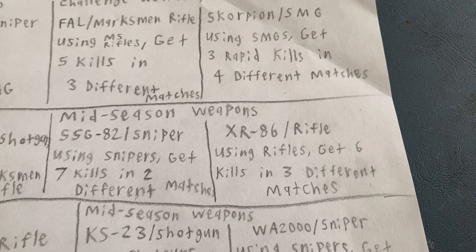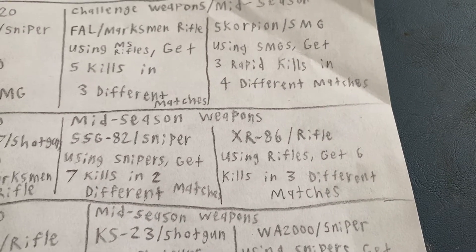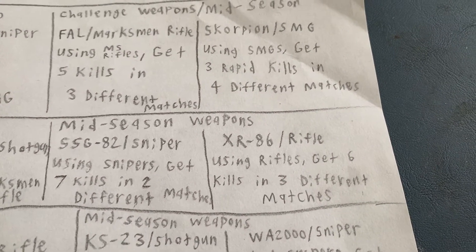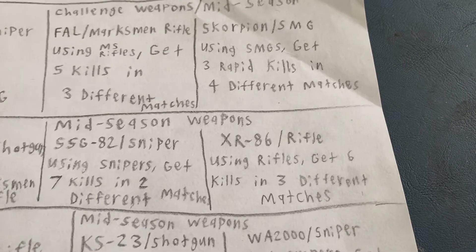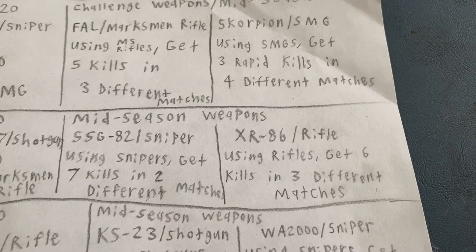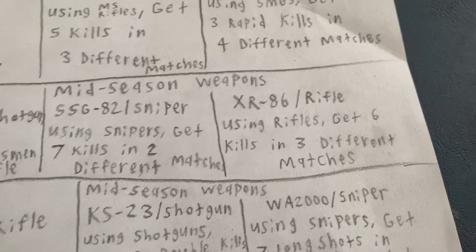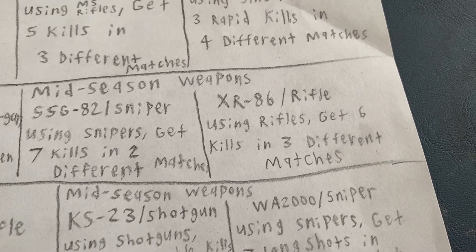The XR-86 is actually a really unique rifle — it's basically called the Frankenstein rifle since it combines an AR-15 type of thing with an M14. I hope that one has like 20 rounds, but also 6 rounds in another config. The XR-86 should be a fast-shooting, heavy-damage one with a cool reload. Gets 6 kills in 3 different matches using rifles.